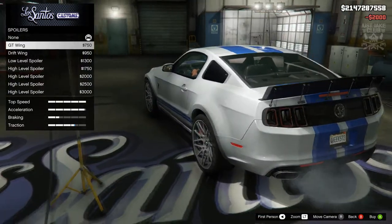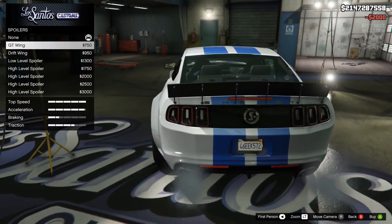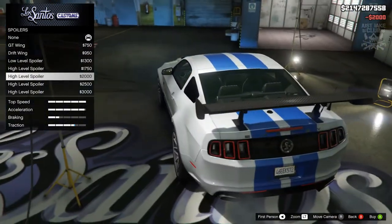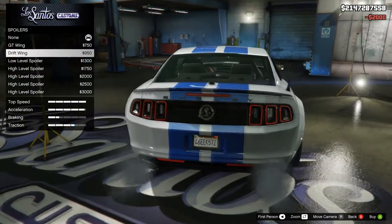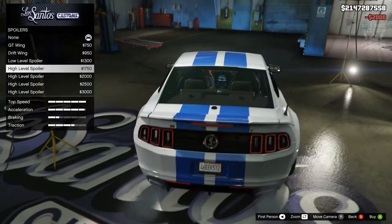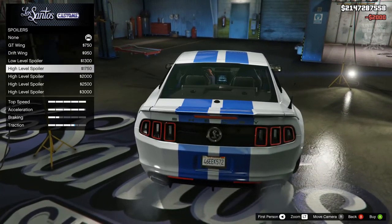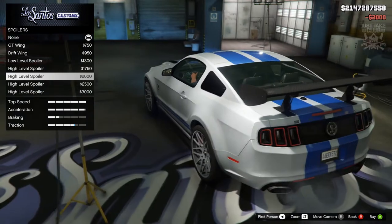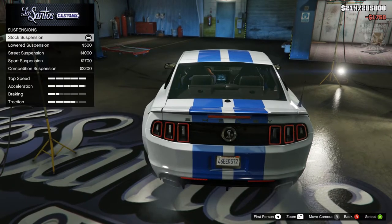The spoiler doesn't just change the spoiler, it also changes the badging, which is pretty cool. I actually prefer the Shelby badging over the Mustang badging, and it gives a traction increase as well. These spoilers look better than any Rockstar version. I think the simplest one is probably the best looking. Although one option looks really good because it goes full length across the car. There's also a slightly bigger one that looks nice. Even the high-level spoiler actually looks pretty cool on this vehicle. They all look really good, but I'm going to go with this one.